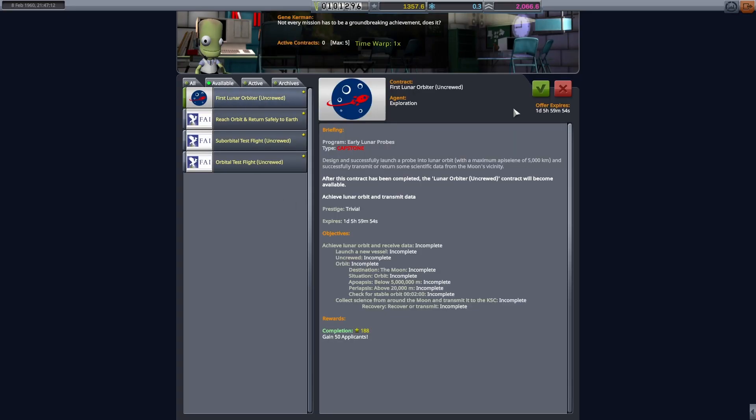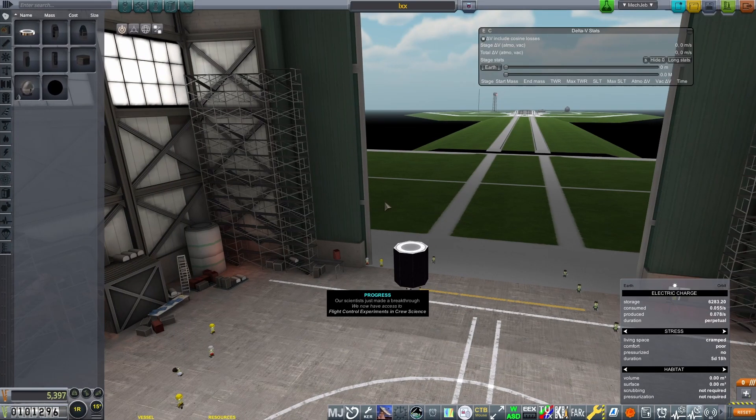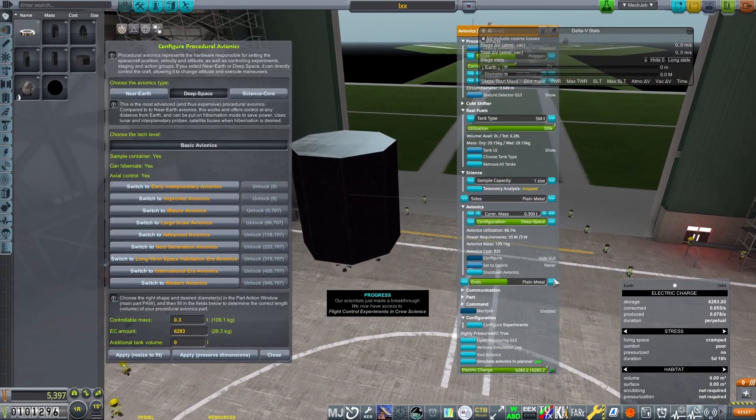We're now entering 1960. We're going to accept the contract for putting a probe in orbit of the moon. We want to keep that probe there for hopefully at least a month with the necessary science, because if we're skimming the moon we can image it, we can do science — there's a lot we can make work there.